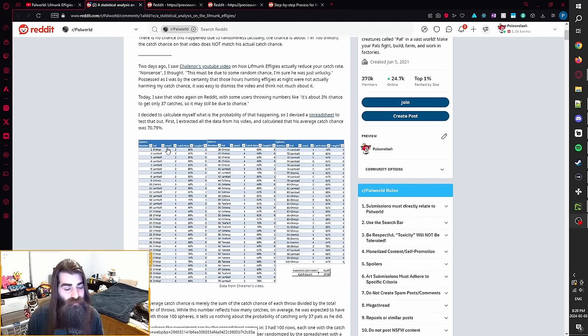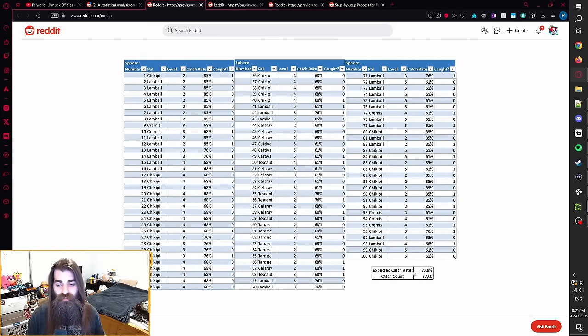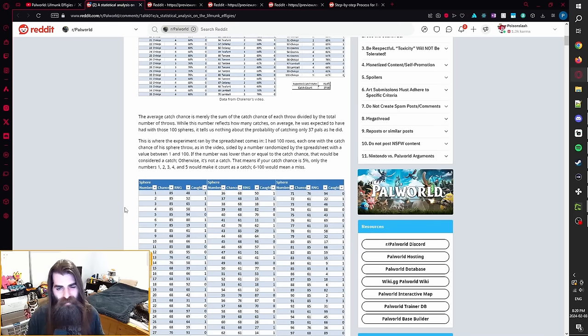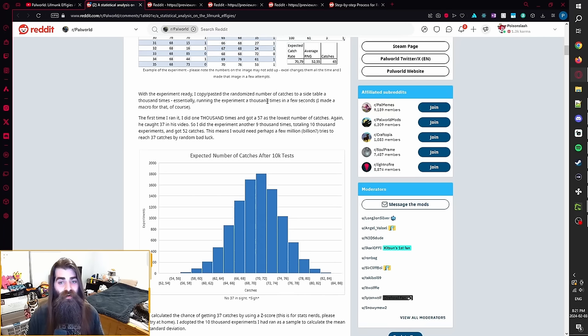He went through Chaloner's video and added up all the capture rates displayed on screen from the capture ball itself. After averaging all those numbers, he found there should have been an average expected catch rate of 70.8%, yet Chaloner only caught 37 Pals in total. He then ran his own simulation 1,000 times and got a lowest result of 57 catches — still a huge difference from what actually happened in Chaloner's video.